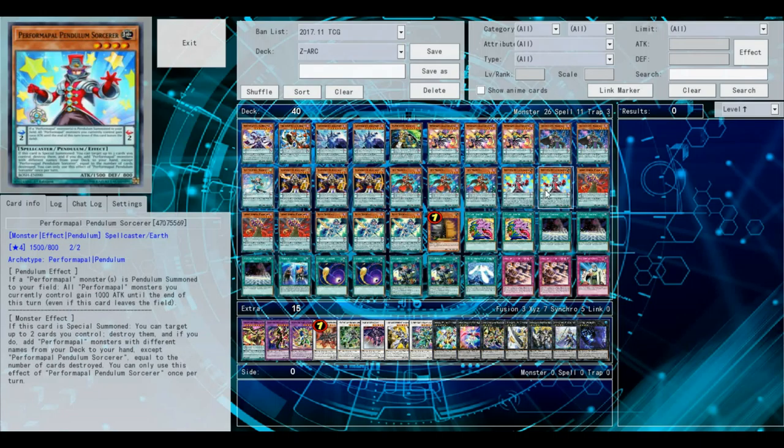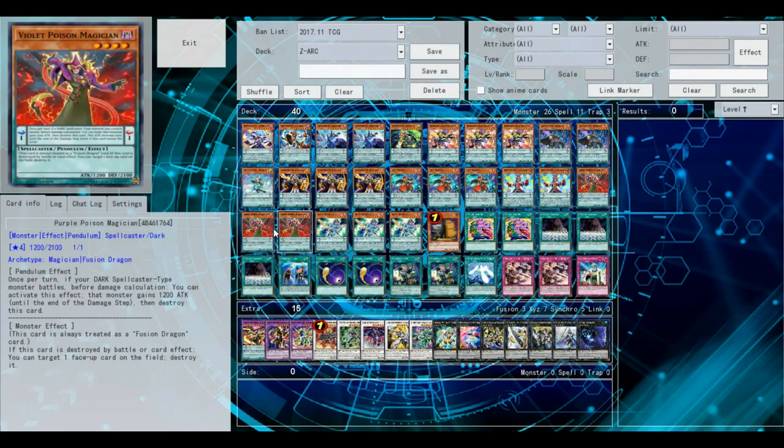Performer Pal Pendulum Sorcerer — not only does it destroy both your scales, which for Pendulum Magicians is great because you don't really want scales after you're done using them, but it also searches your Performer Pal monsters. It's also a good scale two card. Just run it.